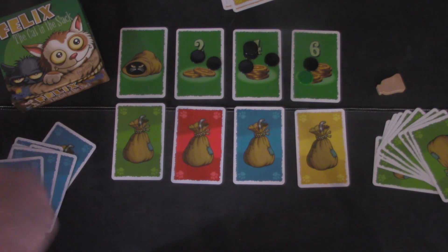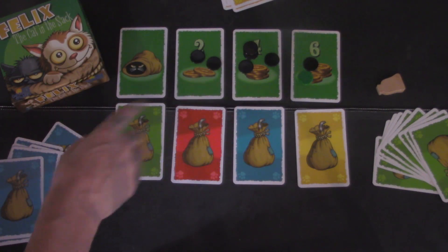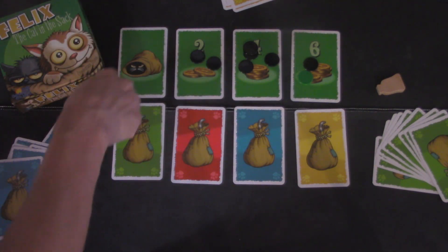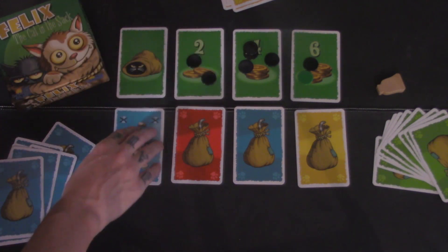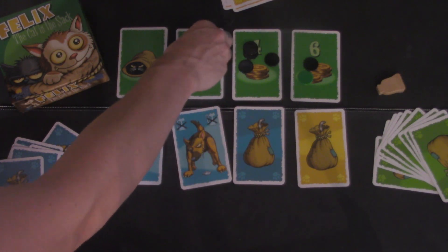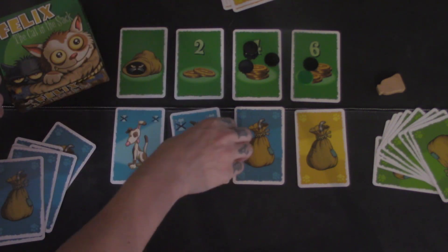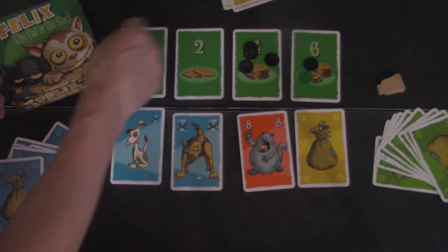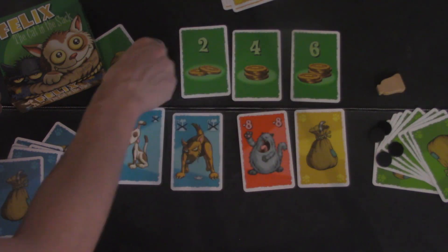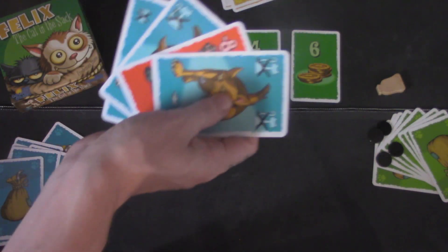Once all the cards are placed, the betting phase happens — just like a poker betting phase. You can pass, bet, or raise. You have some knowledge of your own cards, of course. If you pass, the next card in line starting from the cat in the sack is flipped over, and once that card is revealed you are out for the rest of the round. The next person to pass gets two mice tokens, which serve as both betting currency and points, and the last person standing gets six mice — but they may have to spend quite a bit. The winner takes all the cards whether they like it or not.